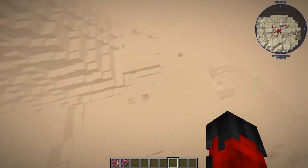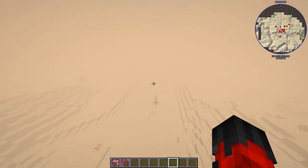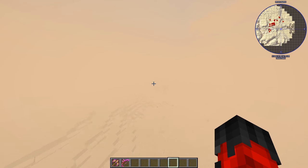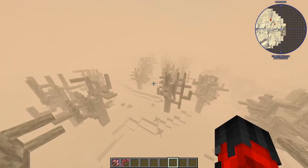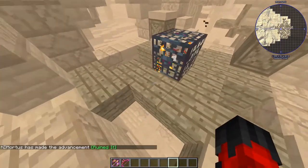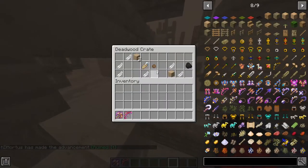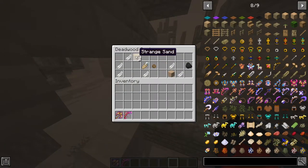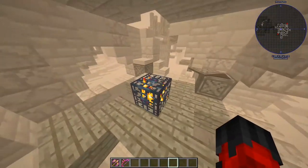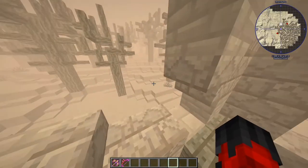Let's go see if we can locate another structure. Over here I can see one of the biomes — this is classed as a forest biome. Perfect — we've come across another generated structure in the world. Let's see what we get in here: feathers, strange sand, gold, and a limestone shovel. Look at that animation — I like that a lot.